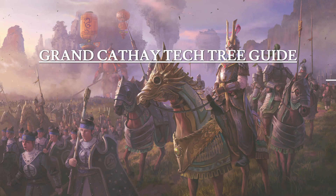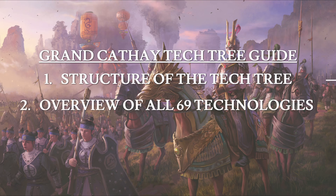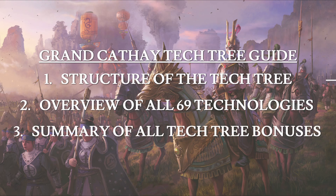This is an overview that will come in three parts. First, I'll briefly discuss the overall structure of the Grand Cathay Tech Tree and how it is incorporated into the Harmony mechanic. Then we'll look at each individual technology to examine their effects as well as the in-game lore. Finally at the end, I will compile the effects of the entire tech tree by categories such as unit bonuses, economic bonuses, and so forth, with references to which technology provided which bonus, so you can plan out your tech tree pathing for a future campaign. This guide is going to be rather long, so I have provided a detailed timestamp below for those interested in certain segments.